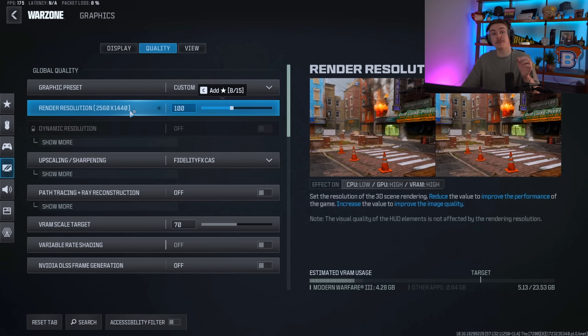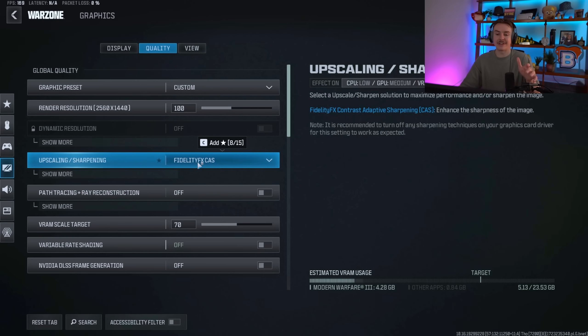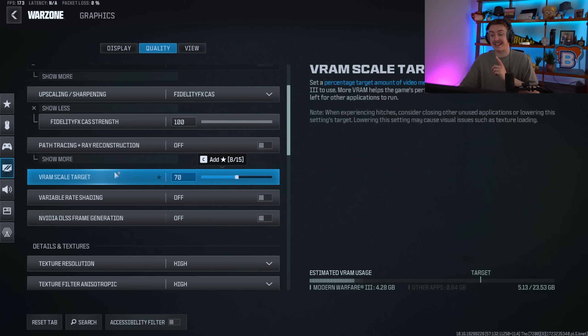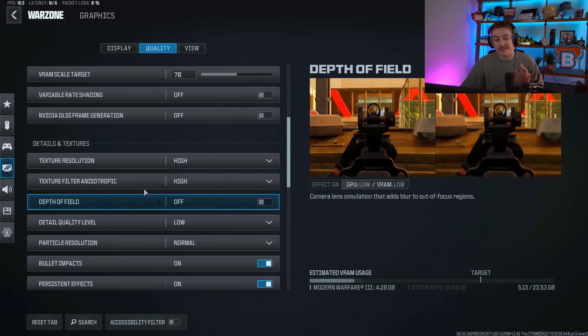In the Quality section, make sure render resolution is on 100. Sometimes it defaults to 66, so double-check. Upscaling/sharpening leave on FidelityFX CAS at 100. Turn ray tracing off. VRAM scale target is the number one setting I've changed recently that made my game feel super smooth — I prefer 70. You could feel around between 50 and 90. Variable rate shading — turn that off.